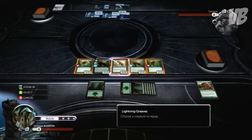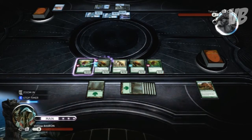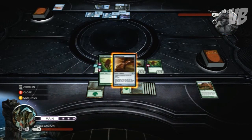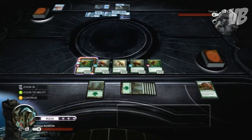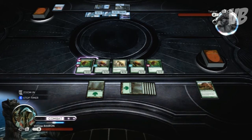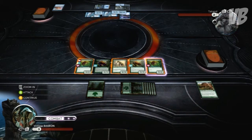Such a grumpy git. Making a return as well is revenge mode, so you can go against opponents you've beaten in the campaign. Planechase is also a new mode they've incorporated. At the moment I don't know too much about it, but once I get some games done and figure out exactly what's going on, I will put a video up about it.